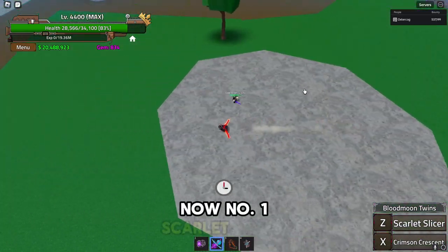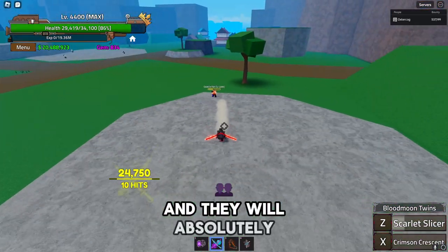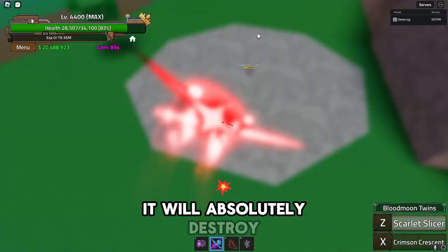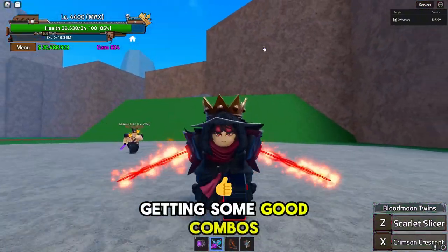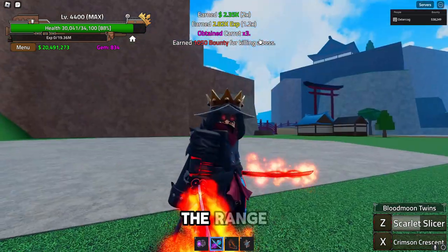Number one, Scarlet Slicer does great damage and will absolutely destroy your enemy's dodges. It also stuns them when you attack with it, so you're getting some good combos off of it. It's a really good sword, and that's not even talking about the range.